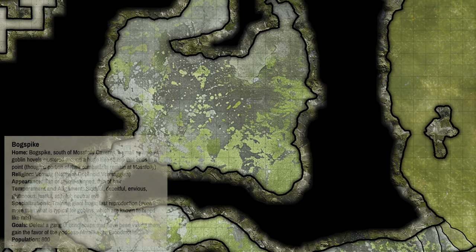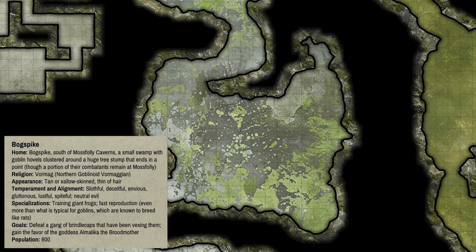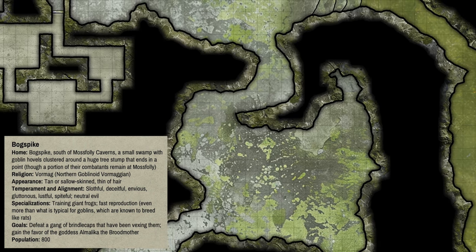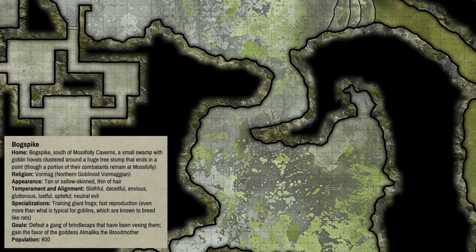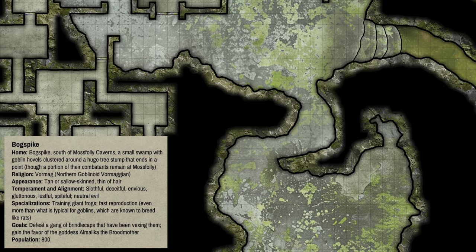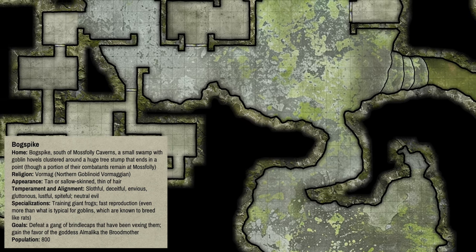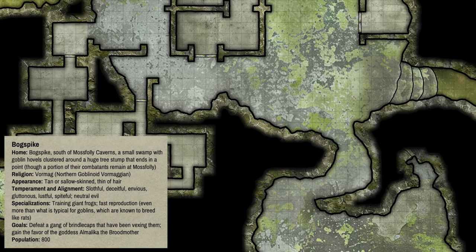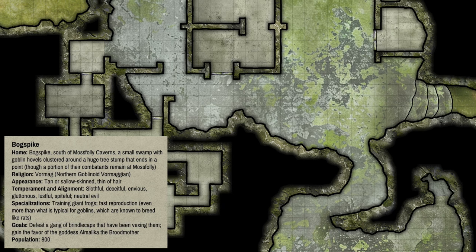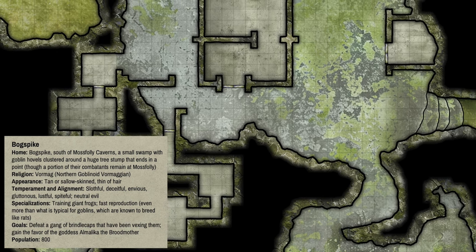The Bog Spike tribe — the name of their tribe is also the name of their home. It's south of Moss Folly Caverns: a small swamp with goblin hovels clustered around a huge tree stump that ends in a point, though a portion of their combatants remain presently at Moss Folly. Their religion is essentially the same as the Kirchay's — the worship of Vormag in a goblinoid persuasion.